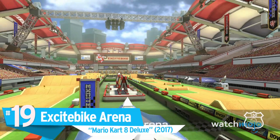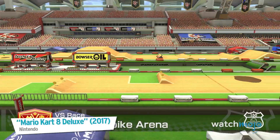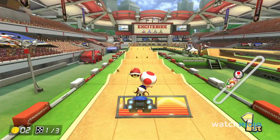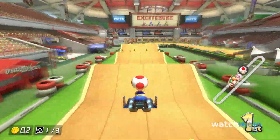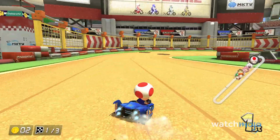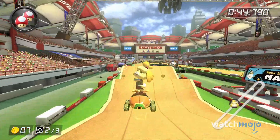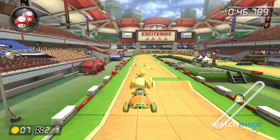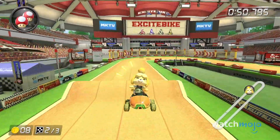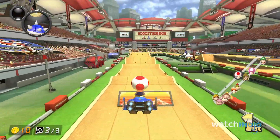Number 19: Excitebike Arena, from Mario Kart 8 Deluxe. How nice to see an old dog like Mario Kart pay tribute to one of the oldest racing franchises. Based off of the NES game Excitebike, Excitebike Arena sees racers drive around a pretty straightforward course consisting of ramps, zippers, and mud. However, what makes Excitebike Arena so special is how the layout of the track changes every time you load in. It's enough to keep you on your toes.